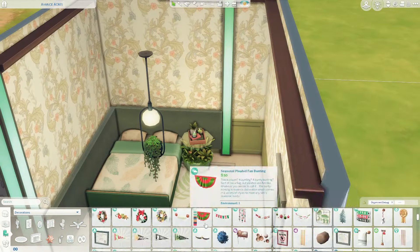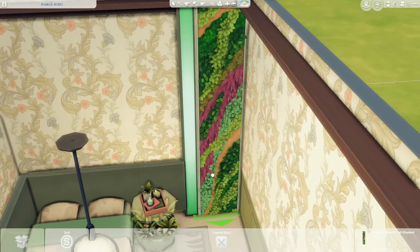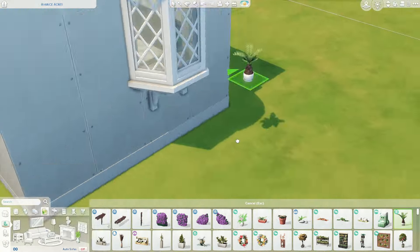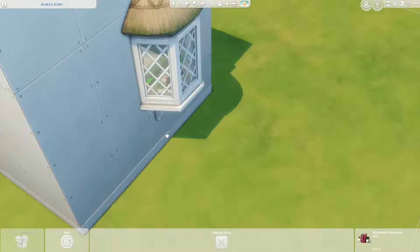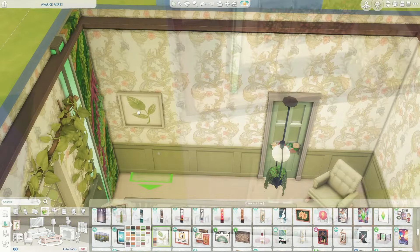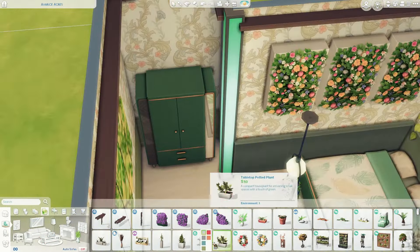Obviously I chose team room, but team CAS will also be fun. This challenge is for builders and CAS creators so you guys should totally check it out. The first bedroom theme is called 'Go Green.' There are many different ways you can interpret this theme - it doesn't have to be a bedroom, it just says room, so it can be any room like a kitchen. I chose bedrooms for all my builds.